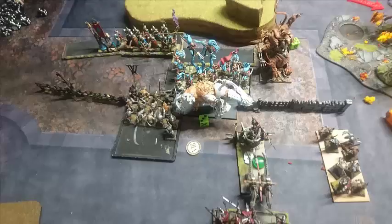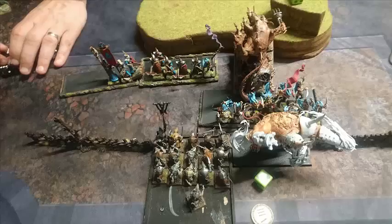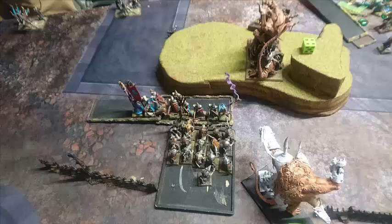Then the counter-charge happened. I managed to put the Clan Rats with the BSB and the Abomination into the back of the Gladiators. I managed to regain a wound by casting Acquiescence, which chipped a couple of wounds off most units in the area. I rolled a one for the number of pits and one to wound — so I was worried about decimating my own units, but I didn't chip the Clan Rats. I did take one wound off the Abomination though. I made a massive dent into the Gladiators — absolutely destroyed them, didn't take any wounds in return. They were badly broken. Pursued with the Clan Rats and the Abomination and caught them pretty easily.